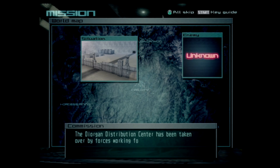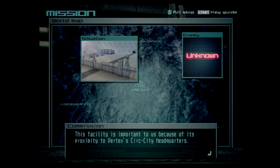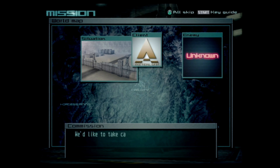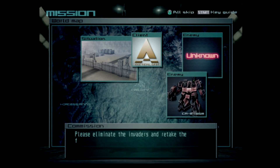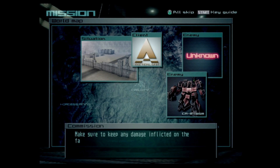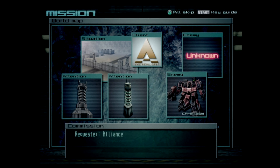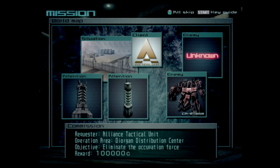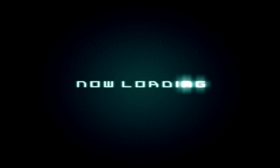Mission briefing: 'The Deorgan distribution center has been taken over by forces working for one of the warlords. This facility is important to us because of its proximity to Vertex's Cirque City headquarters. We'd like to take care of the matter on our own, but we can't afford to pull any troops off the front lines right now. Please eliminate the invaders and retake the facility. Keep any damage inflicted on the facility to a minimum.' That's pretty straightforward. I'd probably be better off taking more firepower for this mission, but it should be fine.